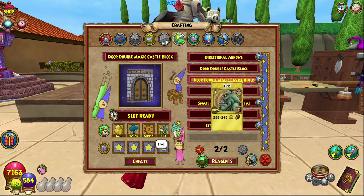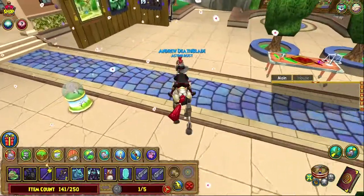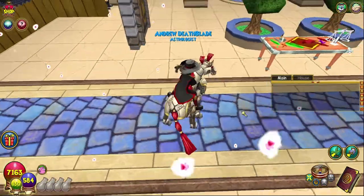Troll — go to Fitzhume, he has a whole bunch of them. But yeah, boom, create that bad boy up. Lovely, the Door Double Magic. Gotta remember that it is the magic one. That is Castle Blocks — let's see how this goes.